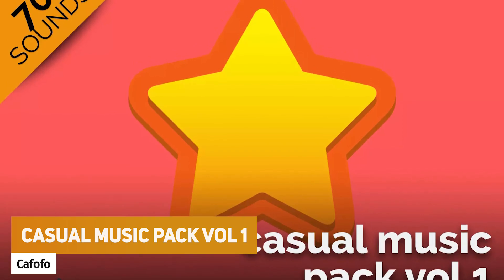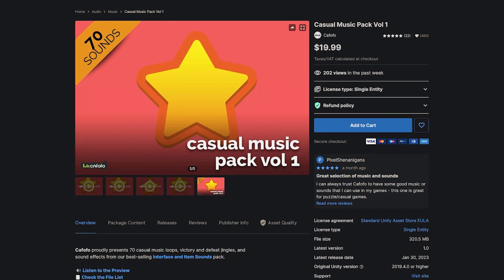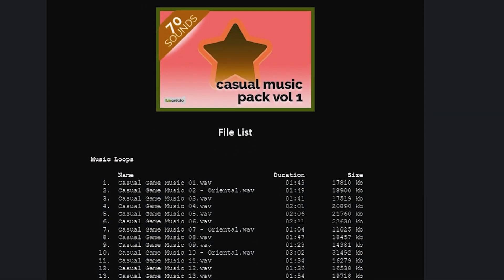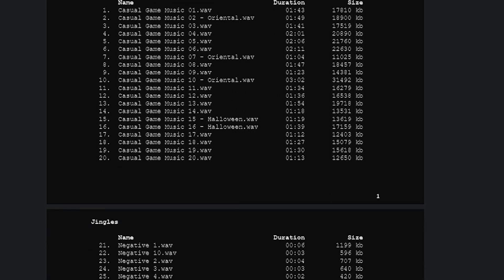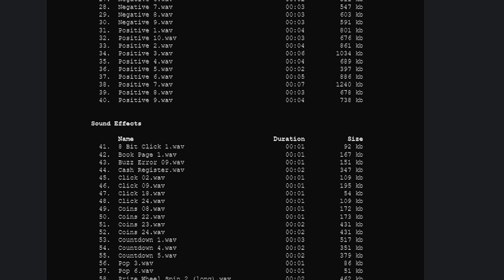The next one is the Casual Music Pack Volume 1, which is 70 casual music loops for victory, defeats, and lots of best-selling content from their big packs. It includes 20 different music tracks, 20 different victory and defeat style sound effects, and 30 sound effects across the board.